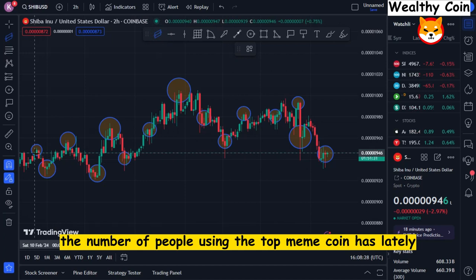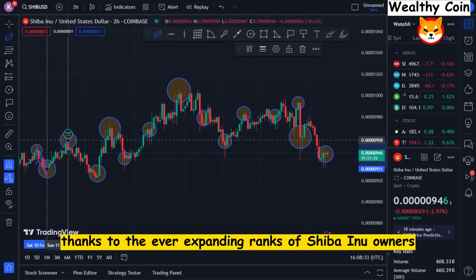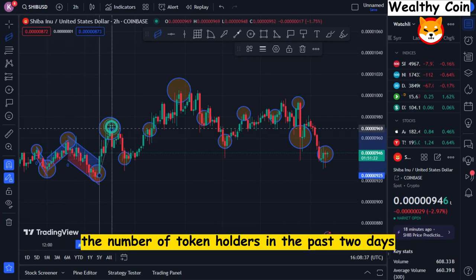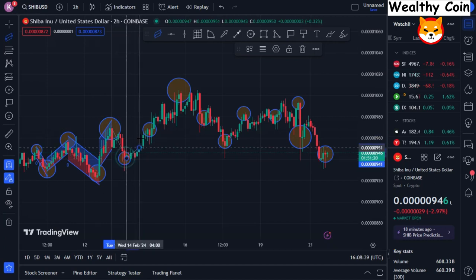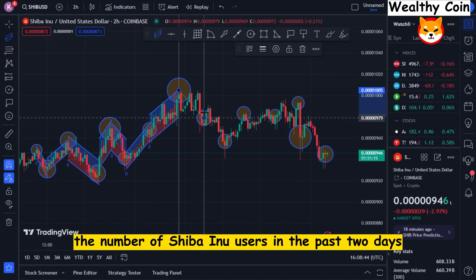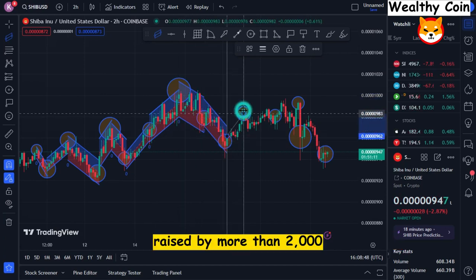The number of people using the top meme coin has lately hit a new record high, thanks to the ever-expanding ranks of Shiba Inu owners. There has been a meteoric rise in the number of token holders in the past two days, according to Wellstats Wallet Monitoring Service. This figure was raised by more than 2,000.